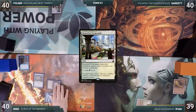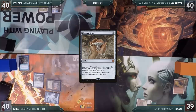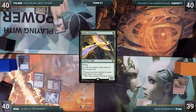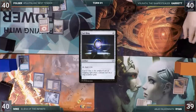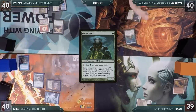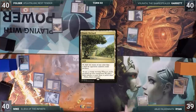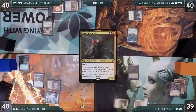Folger plays a Bountiful Promenade, super happy that Rhystic Study isn't on the board. He casts a Chrome Mox imprinting Elvish Mystic, then slams down a Birds of Paradise and a Sol Ring, and passes to Garrett. Garrett plays a Command Tower, casts a Boreal Druid, and passes. Ryan plays an Exotic Orchard, casts Rite of Flame adding two red, then casts his Commander Anya Falkenrath, and passes.